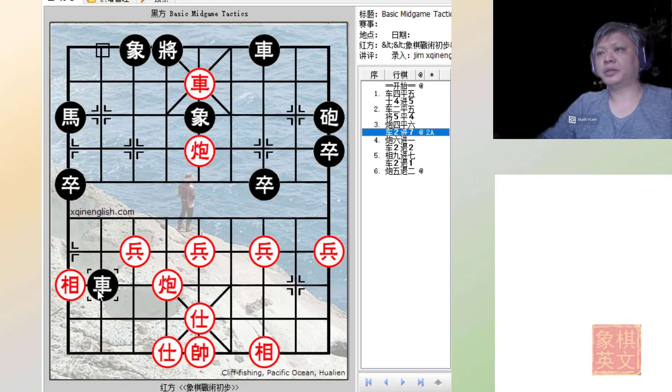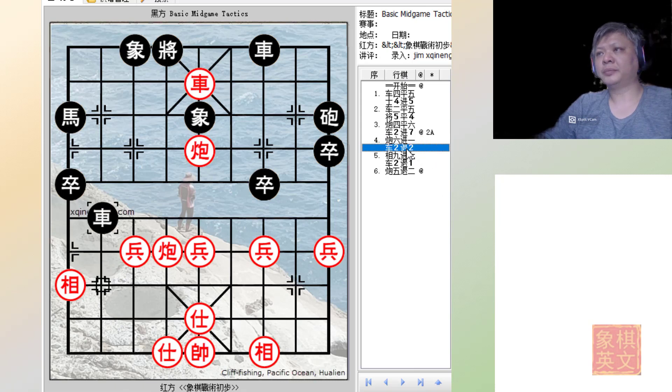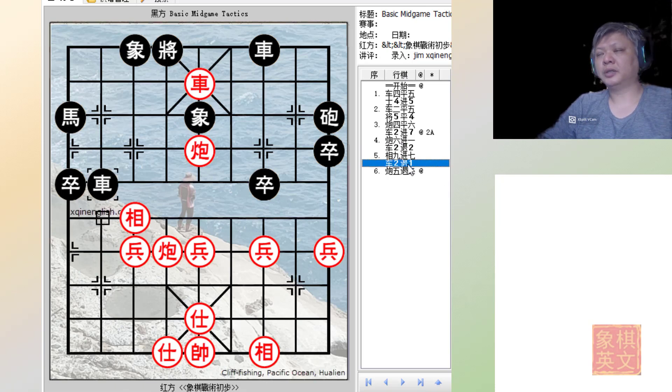Now let's say red tries to sacrifice his chariot for the cannon — C6+1. The chariot cannot retreat or it will be captured, so red makes use of his material on his side of the board as cannon mounts to further the attack. If black retreats his chariot so that after C5=6 he could play R2=4, red would simply block the attack and retreat his cannon so they are tightly knit, and nothing can enter this file without the black king being delivered a check.